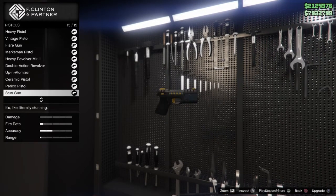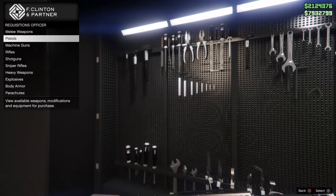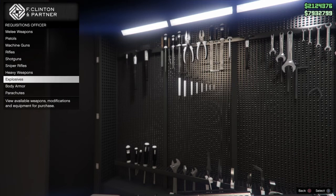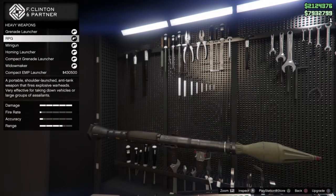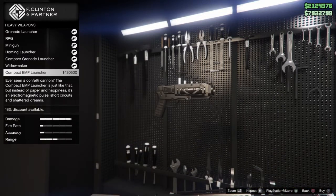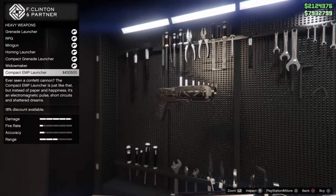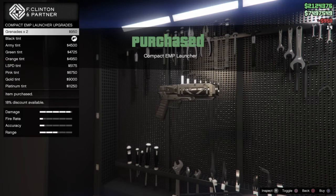Go to Pistols, then go to Stun Gun and you will see this amazing Stun Gun. You can customize it with different tints. And if you want the EMP Launcher, go to Heavy Weapons and scroll down until you see the Compact EMP Launcher. It's really expensive — 430K — and the Taser is around 300K.